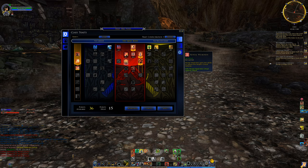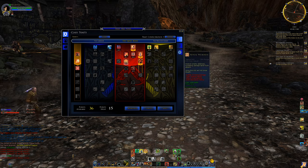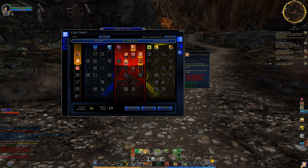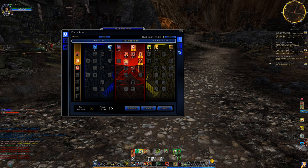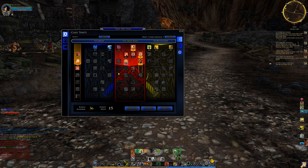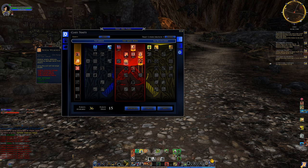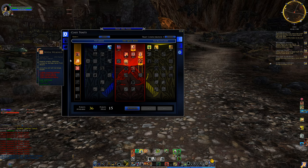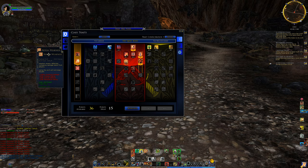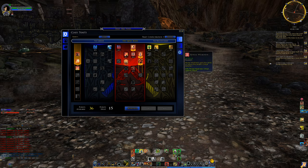This set bonus is Reveal Weakness — it increases the magnitude of the debuff Reveal Weakness applies to enemies, increasing incoming damage and decreasing their finesse rating, crit defense, and resist rating. When we apply the set bonus we can see the magnitude of that debuff slightly increased. The numbers are actually fairly small, but it's something to be aware of for the full picture of the build.